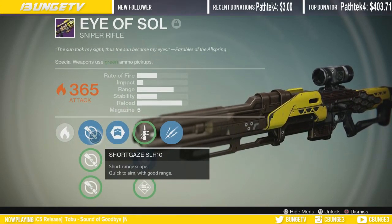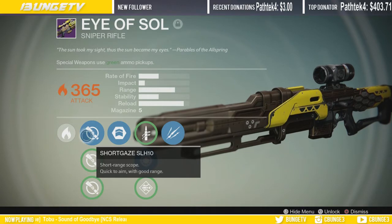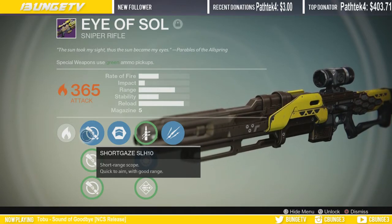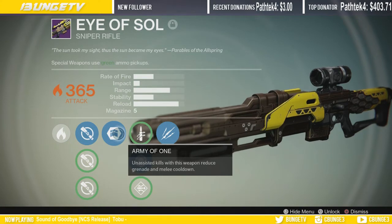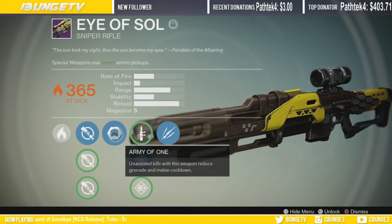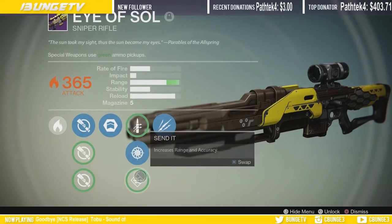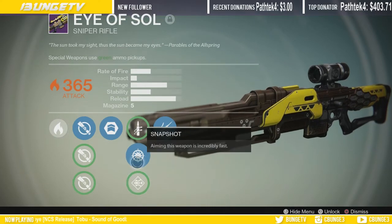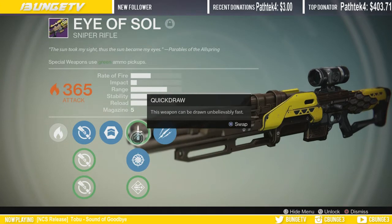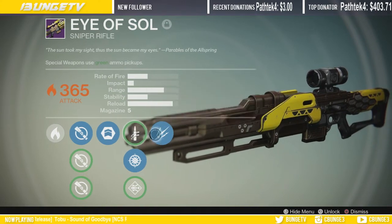The perks I have on this: the Short Gaze SLH10 scope — I love this scope because it zooms in very quick, good range, and the sight when you zoom in shows a lot of the area around it so it gives you a pretty good view of what you're trying to snipe. I have Army of One — unassisted kills reduce grenade and melee cooldown, that really doesn't do much. I can't re-roll this so this is what I got. I have Quick Draw, Snapshot, and Send It. I don't need Send It — I have already good enough accuracy and range. I'd rather have Snapshot to aim this weapon incredibly fast.